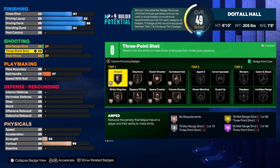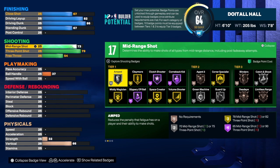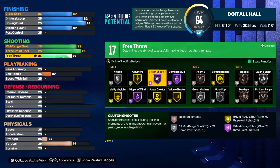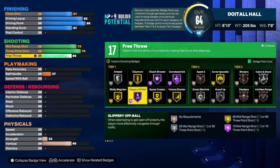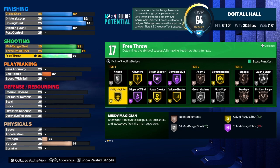This build has a 79 three-point shot, which is more than enough to get the job done. For the mid-range shot, we're going to get that to a 73. For the free throw, we're going to get that to a 66. With those 17 shooting badges, I would go with catch and shoot, corner specialist, green machine, slippery off ball, claymore, amp. And if you want, you can use mid-range magician — it is on gold, and having gold mid-range magician says otherwise about this build being a shooter.